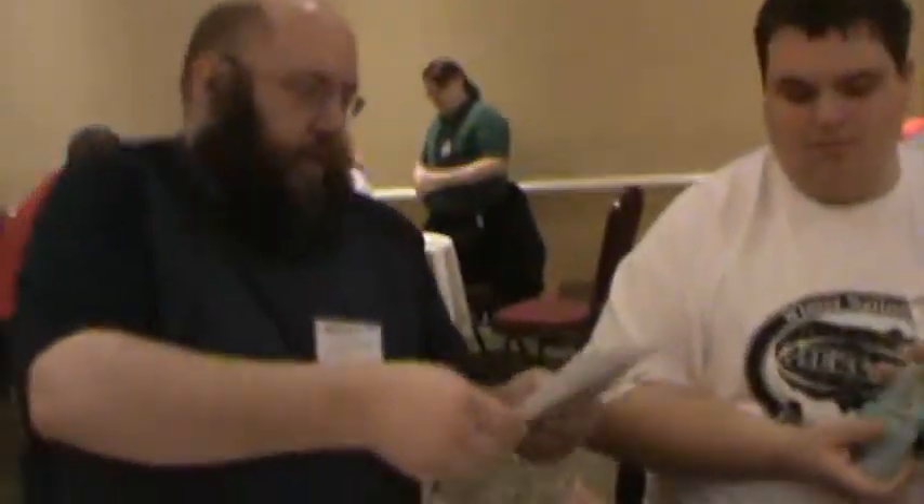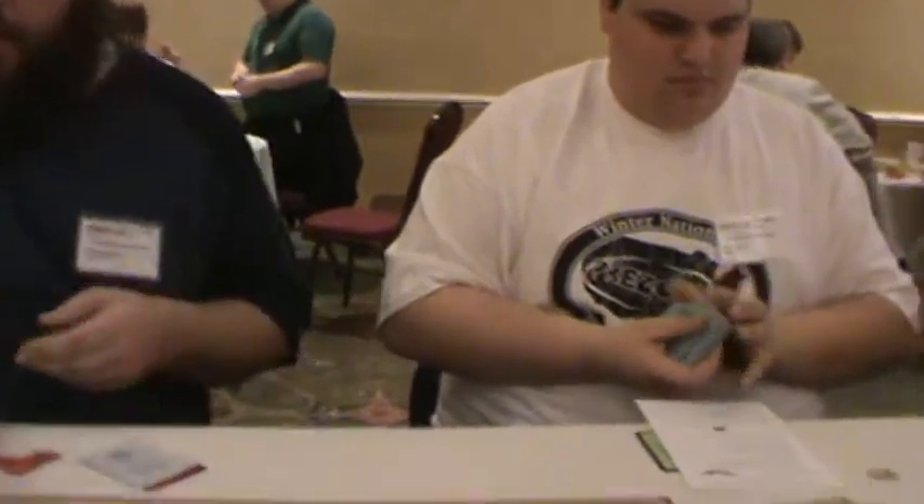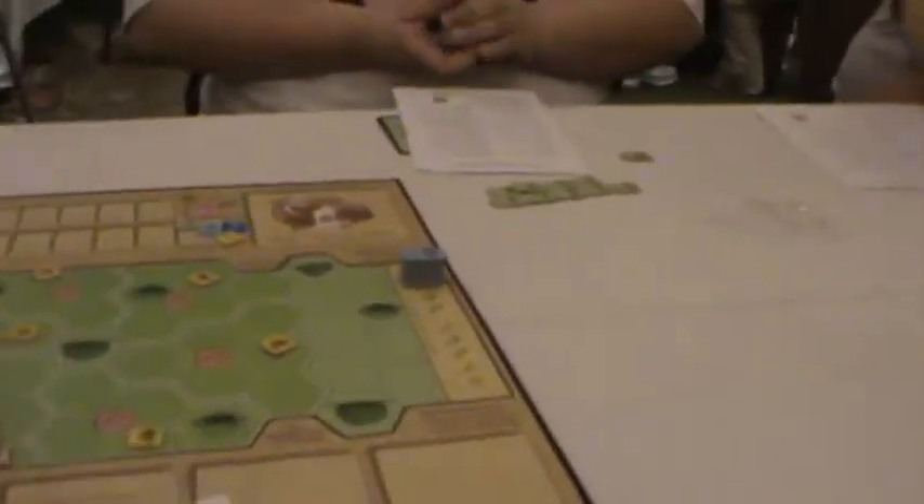So this is your cheat card. On one side it has the text of all of the possible events, and on the other side it basically has the sequence of play.